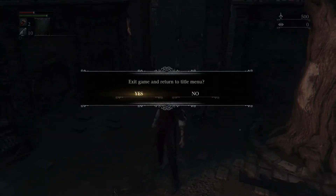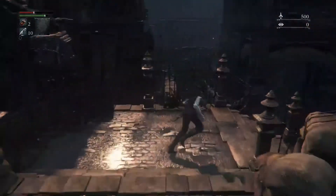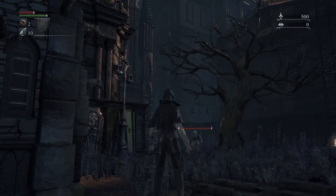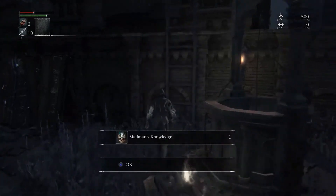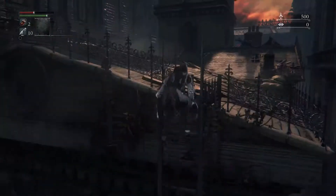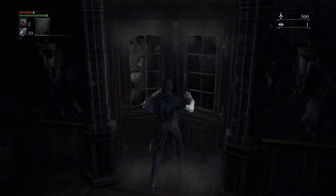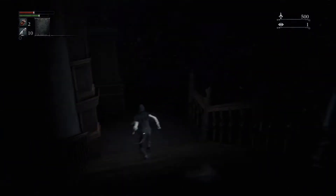I'm going to pull this and then quit out so he doesn't annihilate me. The main reason I wanted to come here first is to have access to this Brain Sucker mob — he actually drops a decent amount of souls for the beginning of the game. The crows up top also drop a good amount of souls, so I'm going to farm here early on to get a decent amount of consumables and level up Arcane and Skill.